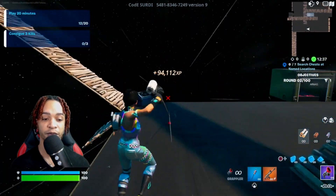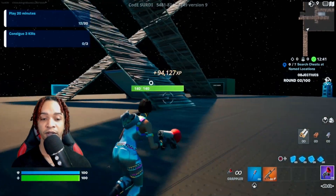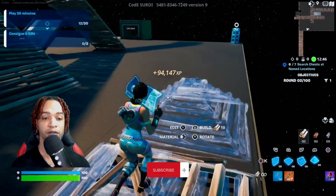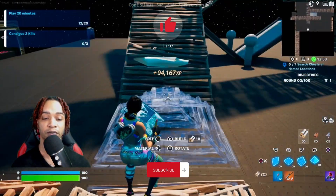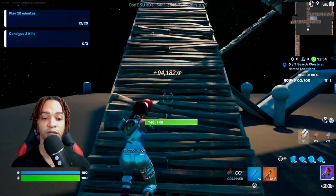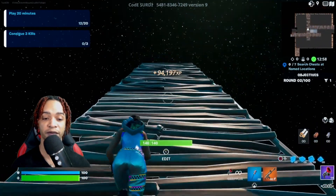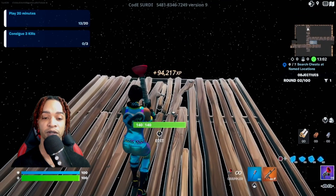From the garbage area, come one, two, three, four spots over. Then right here on the second one, go ahead and get your ramps out. We're going to build one, two, three, four, five, six. Get your floors out and place one floor.